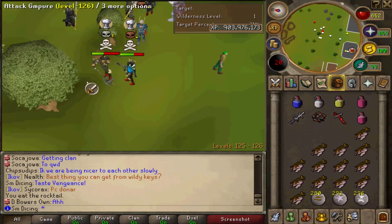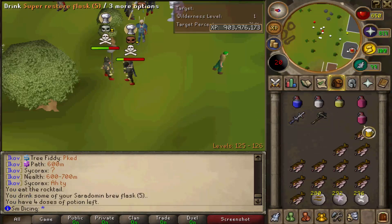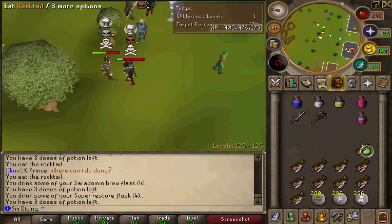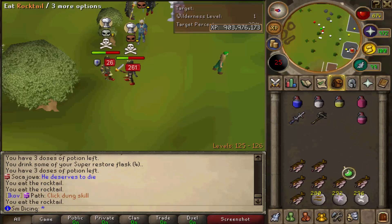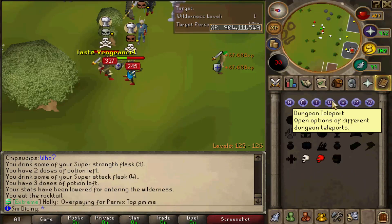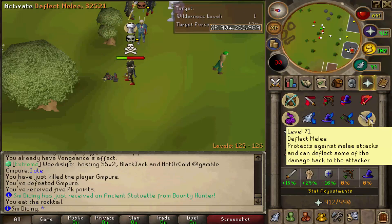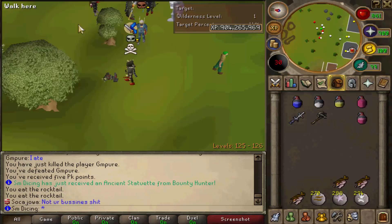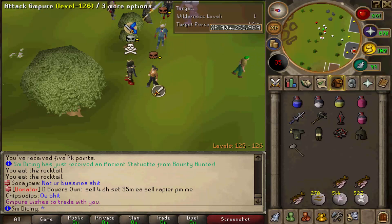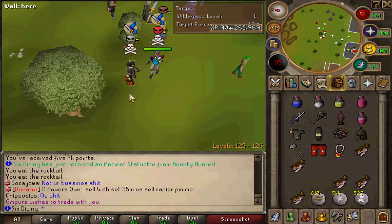I don't want to hit his Venge with anything high or else I'm just going to die. He is definitely hitting me high right now. He's still hitting through everything. Axe... whip — there you go, that's all that was needed. Ancient Statuette — that's a free 50 mil. I'm actually going to save that; I've been thinking about collecting those things. He's about to get specked out.